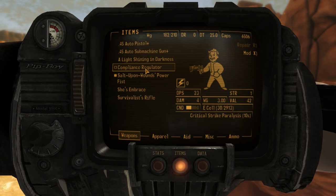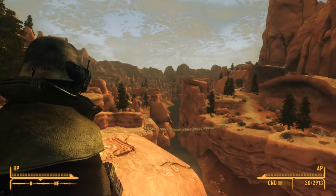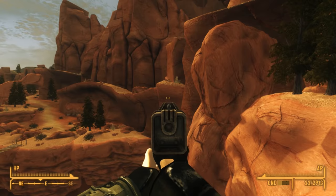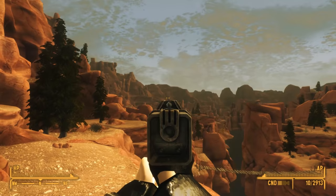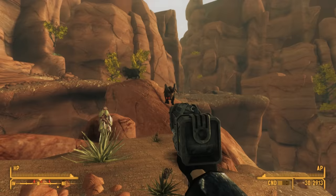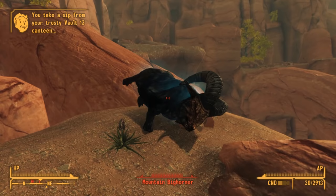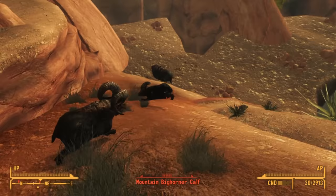Next up is the Compliance Regulator. We find this in Fallen Rock Cave, the first cave we visit when tracking down Randall Clark. The thing that makes it unique compared to other laser weapons is that it has a chance to stun your enemy for about 10 seconds. Some drawbacks are that it doesn't have true iron sights, making it a little hard to aim. But it is considered a holdout weapon. If you shoot fast enough, it's possible to keep larger enemies in a perpetual state of paralysis. You have a chance to paralyze enemies with each attack, and the paralysis does stack — so if an enemy is already paralyzed and gets paralyzed again, they have to wait out the second paralyzation before they stand up. In this way, we can take down significantly stronger enemies simply by keeping them in a perpetual state of paralyzation.